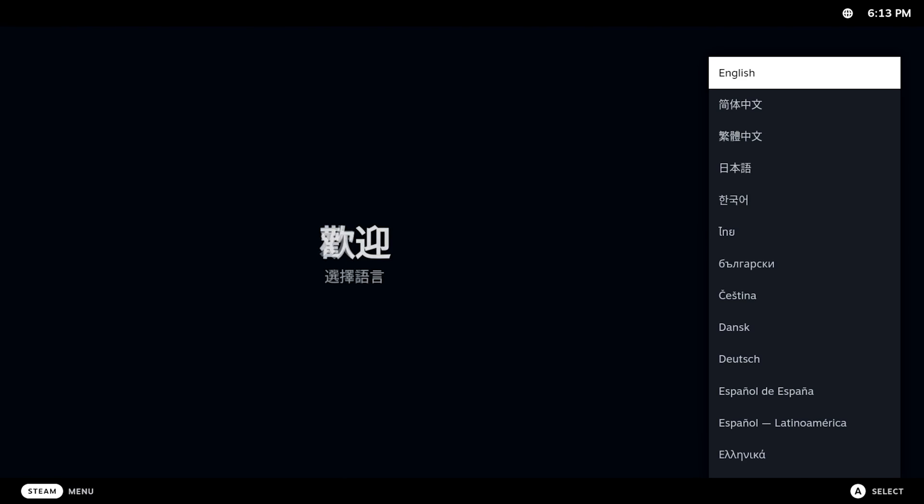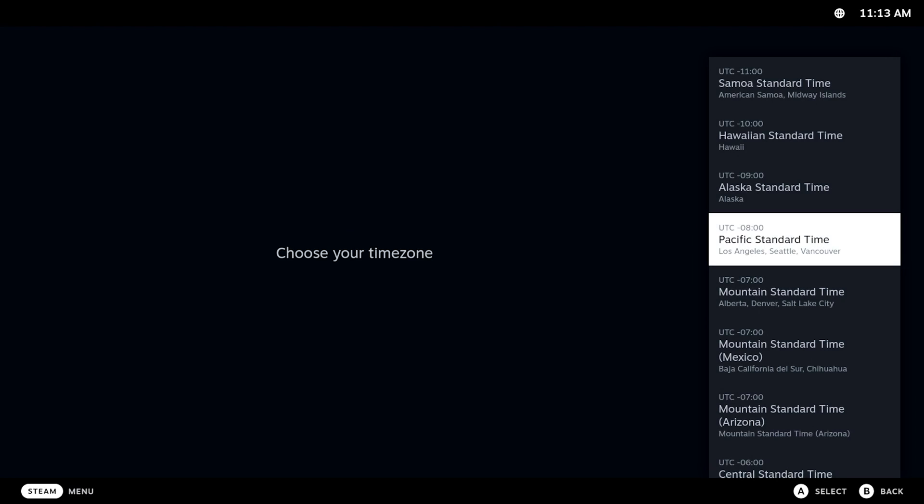We did it! Coil login — password: Coil. We even have a relatively readable layout here, and it's gotten better. We're in. Select our language, which is English.